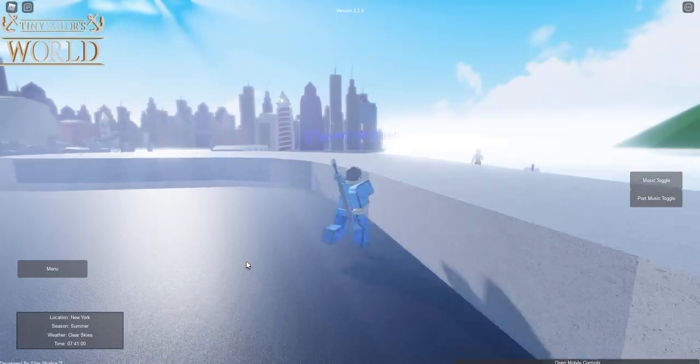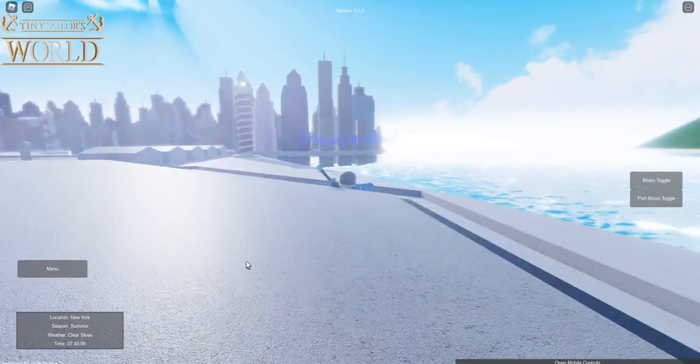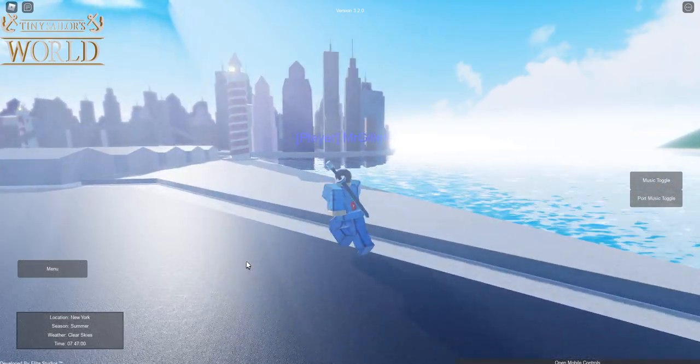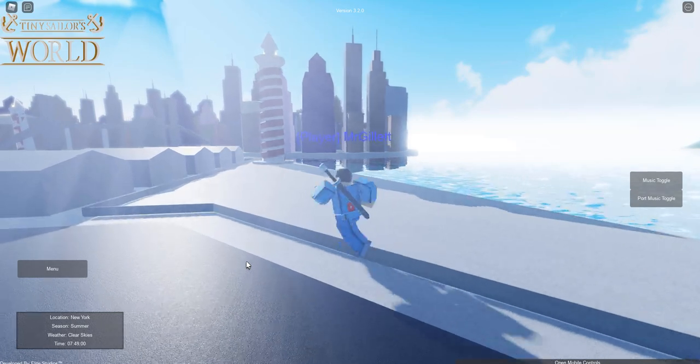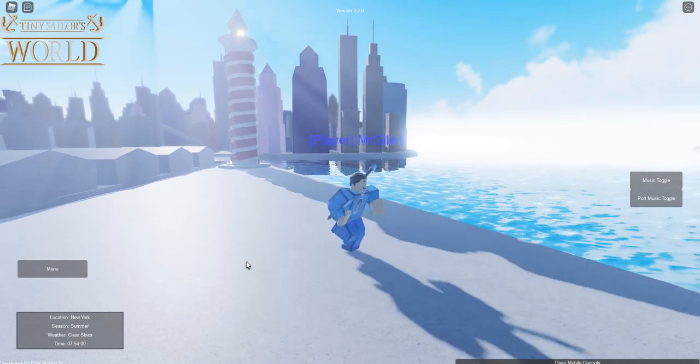Today we're going to be checking out the two new vehicles added to the game: the Typhoon submarine and the Airbus A380. There was also a cruise ship added — the Queen Victoria — but I've already done a video on that, so I'll leave a link in the top right corner if you want to check that out.